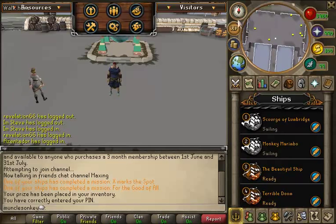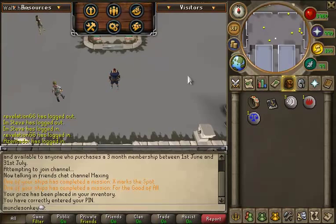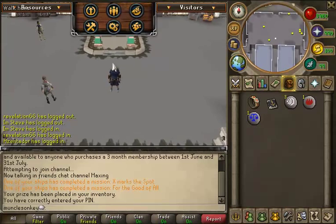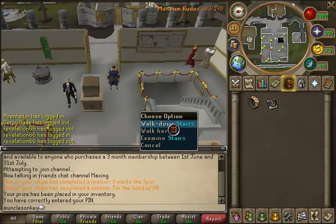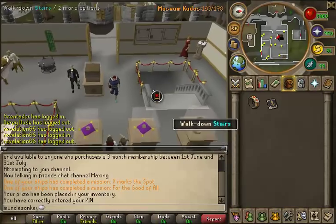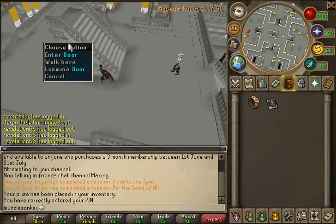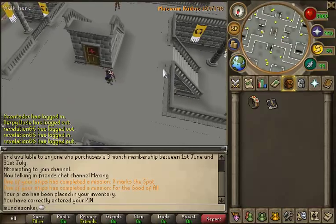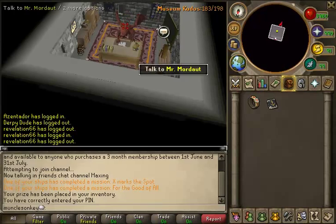And today, what we are going to be doing is actually taking off another requirement for the Completionist Cape, which is acquiring all kudos at the Varrock Museum. So here we are at the Varrock Museum, and I believe if we climb down these stairs there is a door somewhere around here. Yes — and if you go in here, you can talk to this guy, Mr. Mordout.